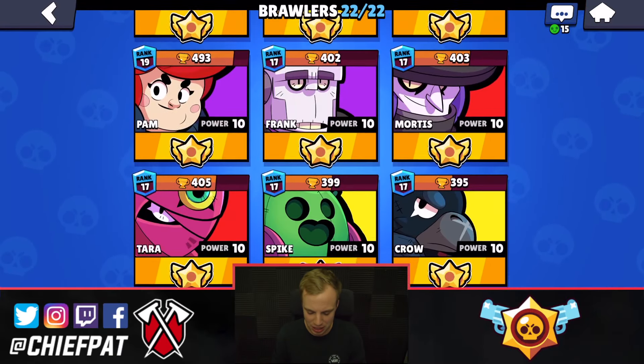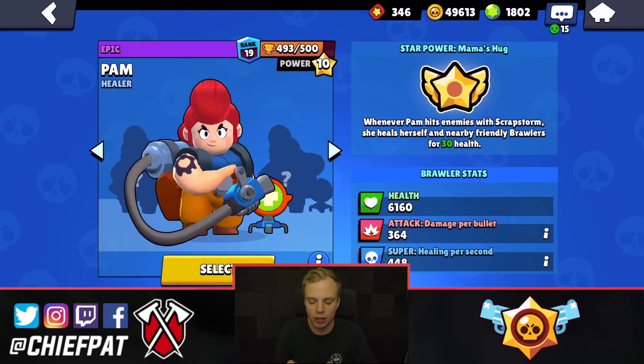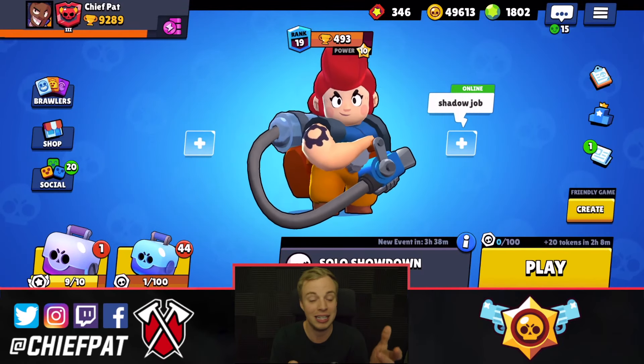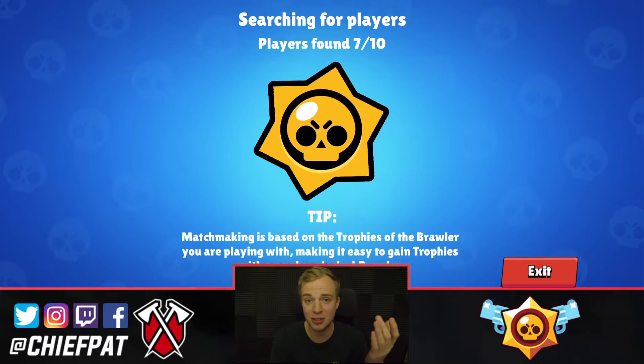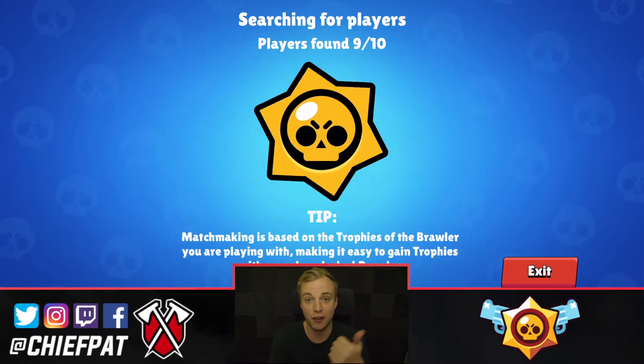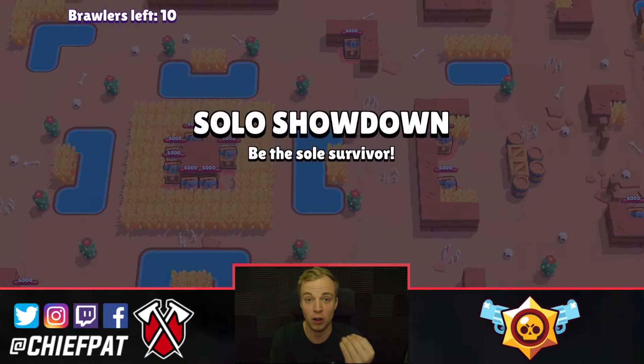For a quick look at Pam, you can see basically everything that I talked about. Her star power heals you a little bit, but for 30 HP every time you heal someone — honestly, I think this is one of the least impactful star powers inside of the entire game. So if you guys don't have a maxed out Pam, it's completely okay, but the amount of damage that she does right now for how much HP she has makes her one of the best brawlers inside of Brawl Stars, period.